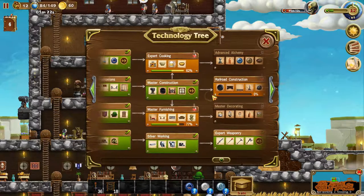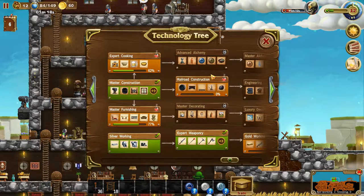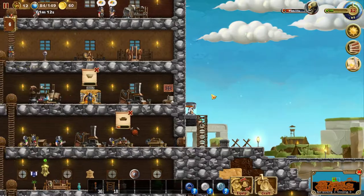Sadly. Also, we got railroad construction, but I'm mainly focusing on these two right now so we can get over here — so advanced alchemy and also master decorating and then gold working. So yeah.